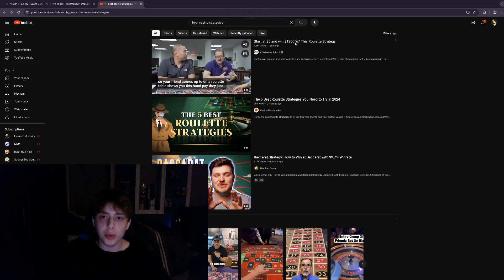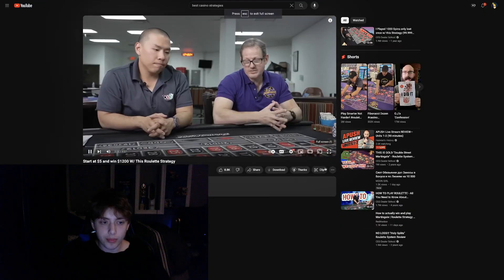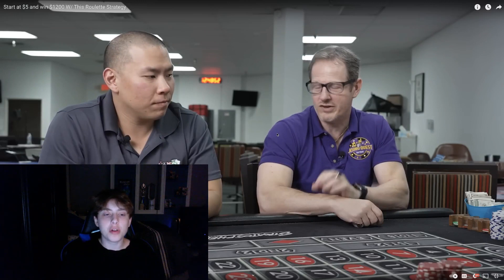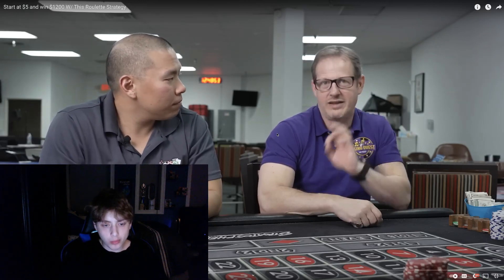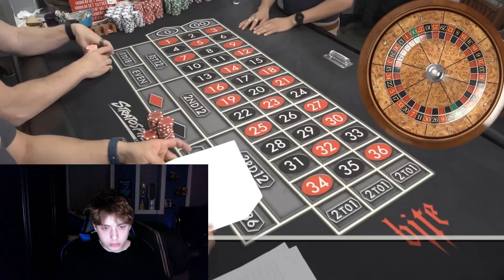A lot of the strategies coming out aren't even mathematical anymore, so that's how you kind of know it's a fluke. Anyway, let's get into it. So turn five dollars into $1,200 with this strategy — CG Dealer School. Your friend comes up to you on a roulette table and shows you a hand pay they just got on the slot machine: they put in five dollars and got a twelve hundred dollar payoff.